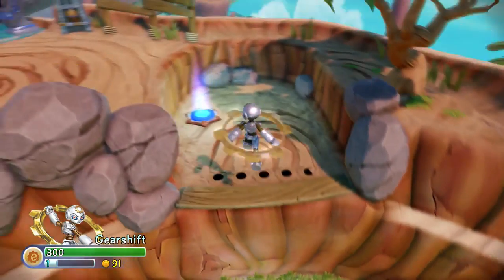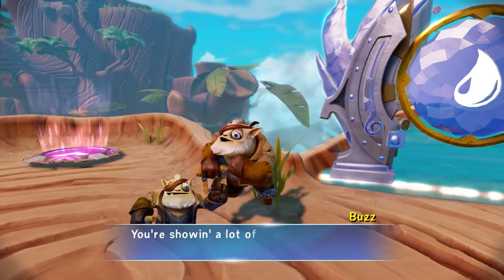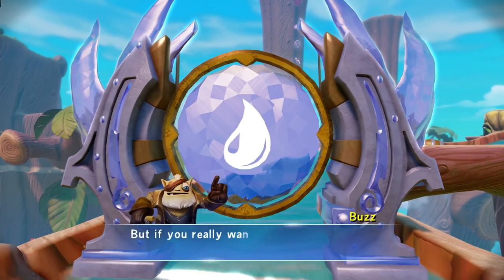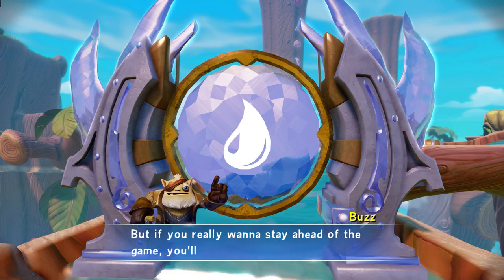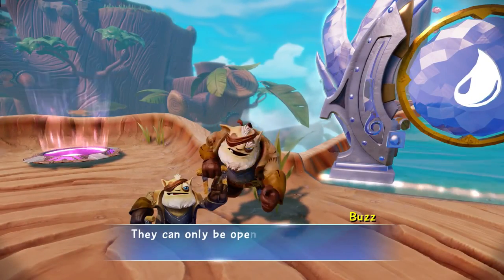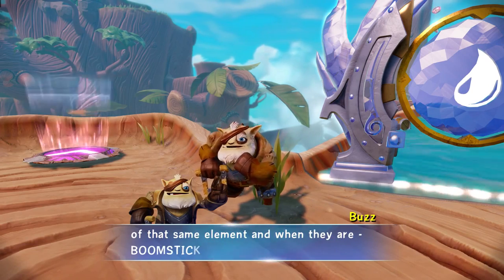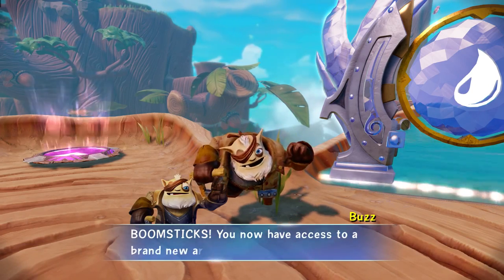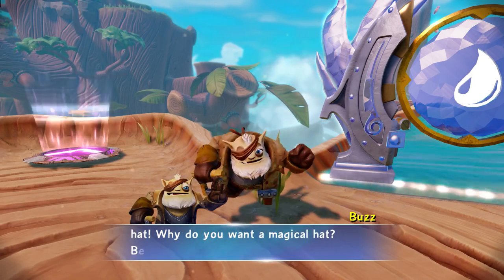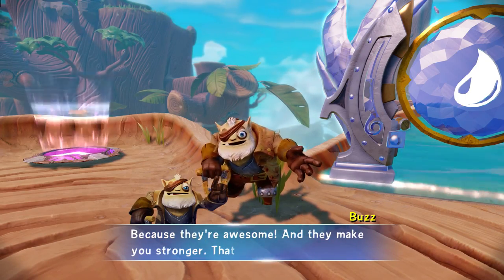Springing forward. You're showing a lot of promise, kid. But if you really want to stay ahead of the game, you'll need to check out these elemental gates. They can only be opened by a Trap Master of that same element, and when they are — boomsticks! — you now have access to a brand new area which contains a magical hat. Why do you want a magical hat? Because they're awesome and they make you stronger. That's the magical part.